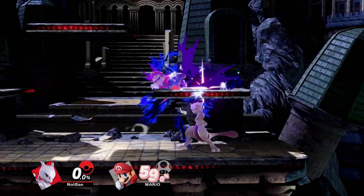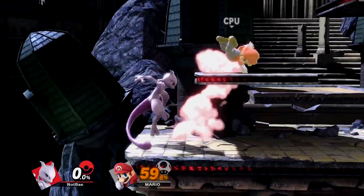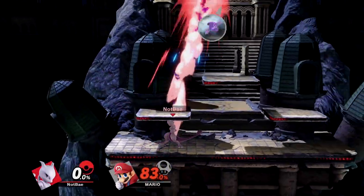At mid percents, down throw and down tilt start forcing tech situations on platforms, which can then lead into a disable or up smash. But as mentioned earlier, the percents are very niche and character dependent.